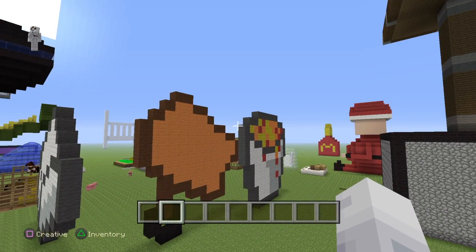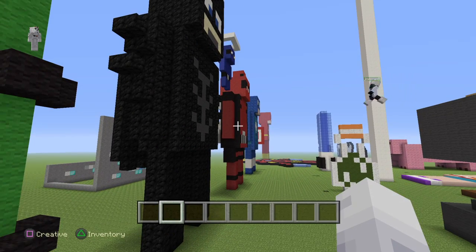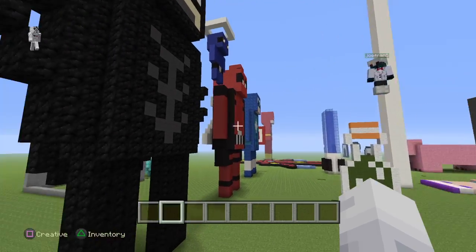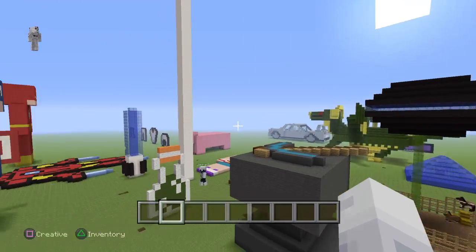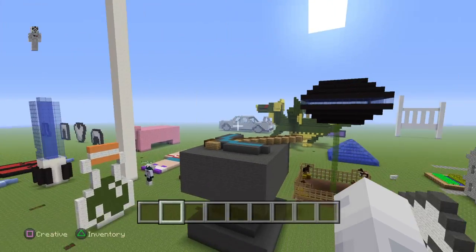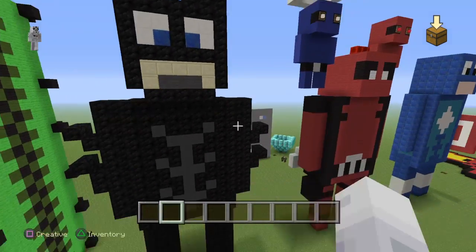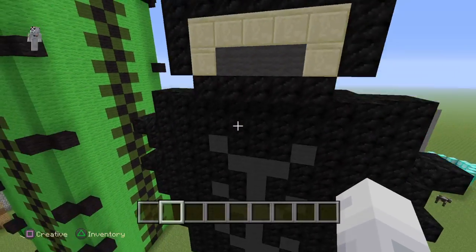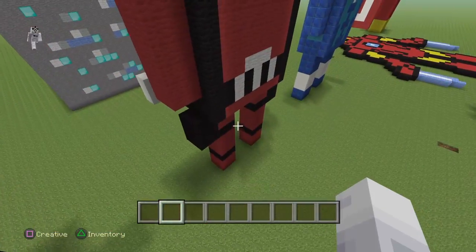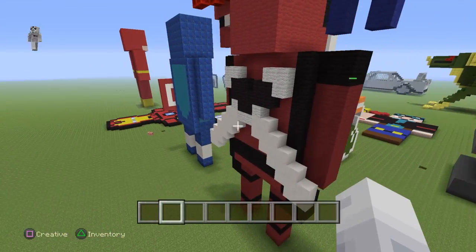We have all the superheroes here. We've got Batman, JoFran built Deadpool — he's also got like cool swords on the back and he has like an angel, there's two angels on his shoulders.